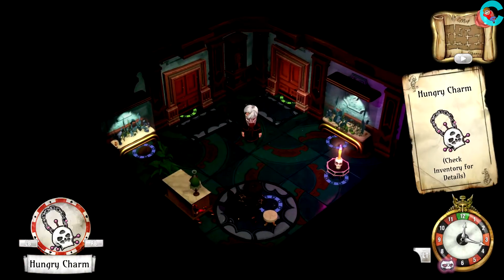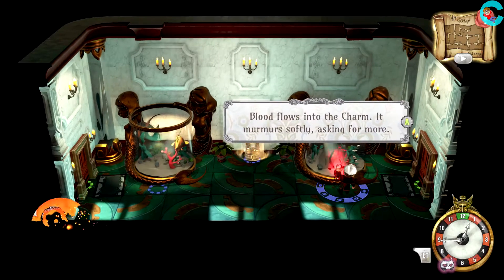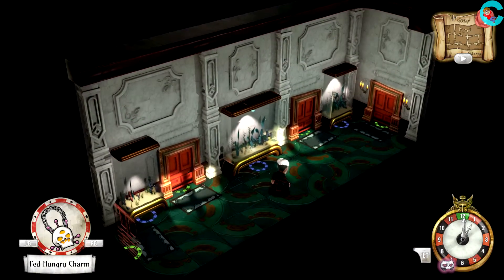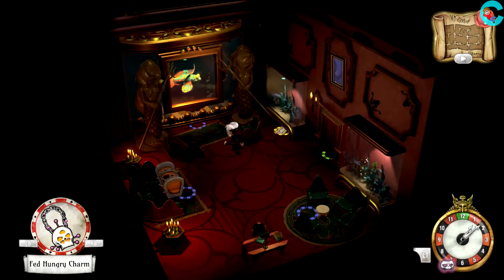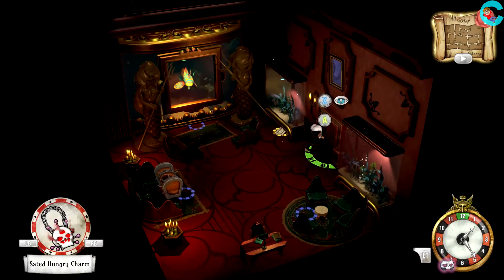Once we're back at noon, we're gonna head left to pick up the Hungry Charm and then feed it to the creature in the tank to the right. Doing so will transform the Hungry Charm into a fed Hungry Charm. Next, head back to the room where we got the winding key and transform the fed Hungry Charm into a sated Hungry Charm.